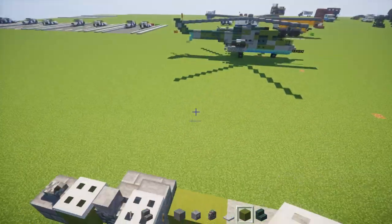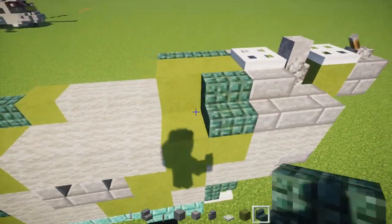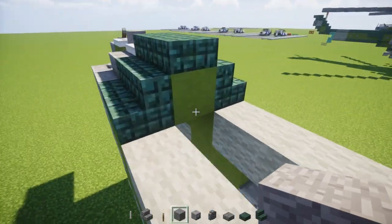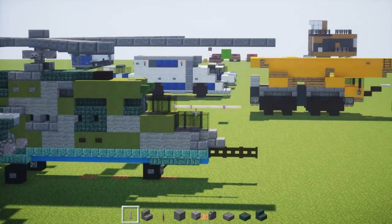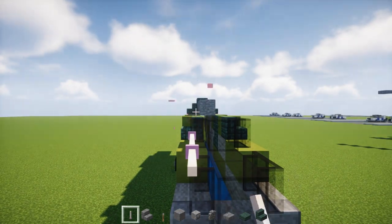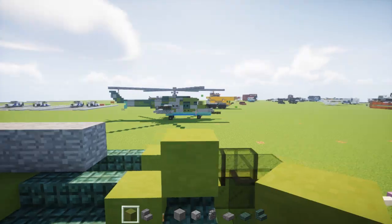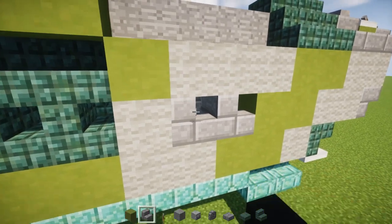Next, let's add 2 lime terracottas in the middle right in front of this stone block. And then dark prismarine stairs 2 blocks in front of that. We're going to take 2 dark prismarine slabs and add them right there. And behind that, let's add 5 stone blocks in the middle. Then let's go to the front and add in that little pole that sticks out using end rods — 3 blocks long. And let's take a lime terracotta right above where the stairs is, and make it 4 blocks long. And behind that, we're going to add a stone brick stairs upside down — I think it's like an exhaust port or something.